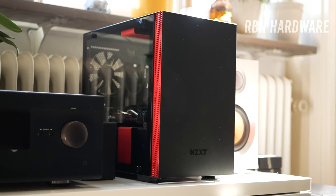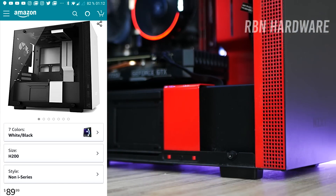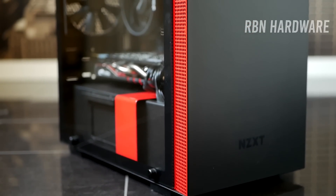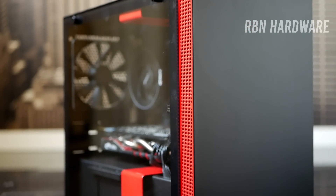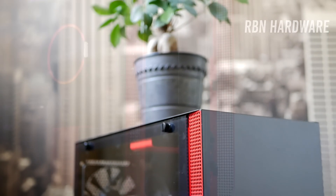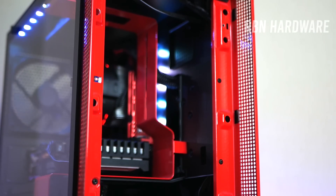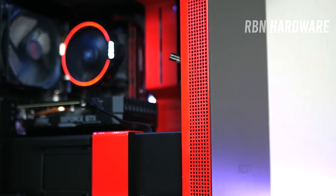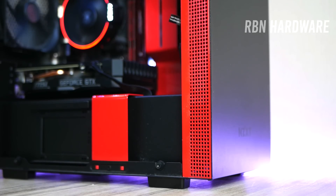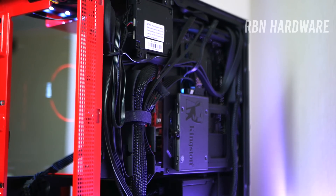Before we get to the graphics card, let's look at the case. I've been a fan of smaller form factors and tiny PC cases for years, and when NZXT announced the H200 series I ordered one right away. It's not the smallest mini-ITX case, but it's not too big to sit on the desk either. The H200 comes in a wide range of color options, and NZXT also offers a slightly more expensive model with light strips. The base model at $99 is a high-quality case with radiator support, dust filters, and smart cable routing on the back.